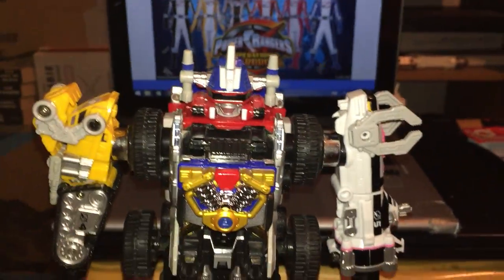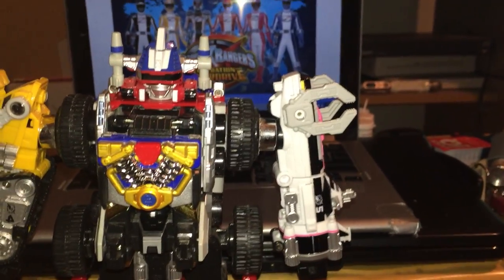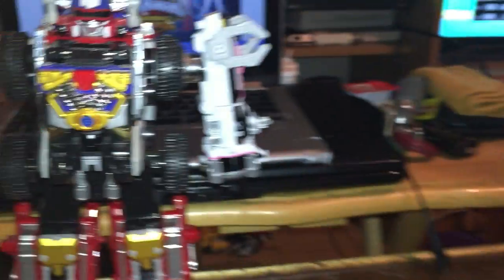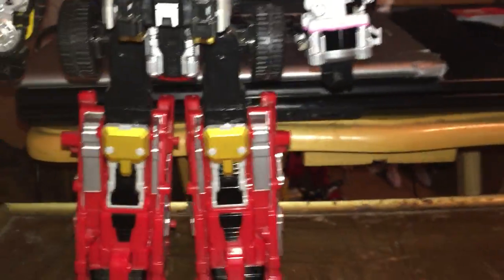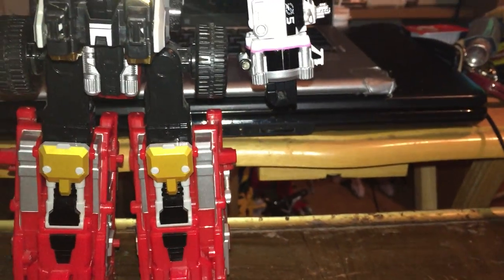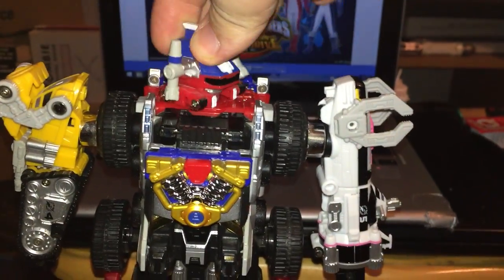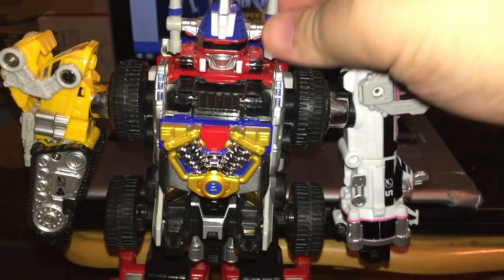And yes, this beast is fully articulated. The arms go 360 degrees. The elbows actually turn. The fist on this arm, due to transformation, actually rotates inward. Not sure how useful that is, but it works. The legs have hip articulation, knee articulation — although that does dislocate this part, so it might not be totally stable. And the head technically can spin all the way around. So this is a very articulate Megazord.